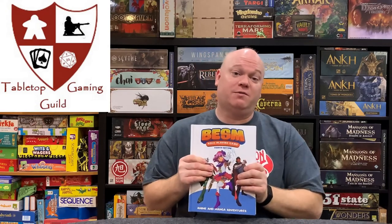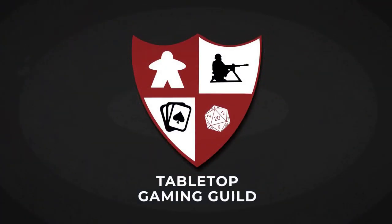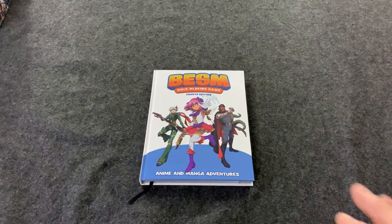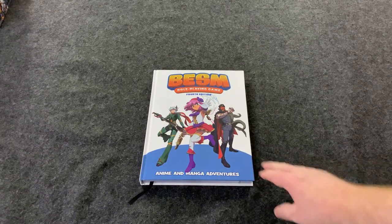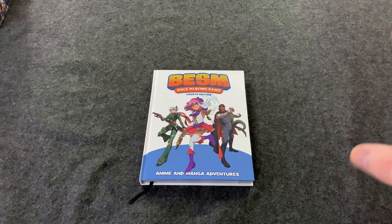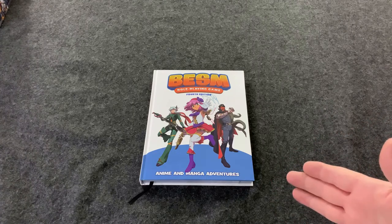And then we'll come back and I'll give you my final thoughts. So we're going to take a look at the Big Eyes, Small Mouth role-playing 4th edition game, and what you're going to get with this core rulebook. A couple things I'll mention: Big Eyes, Small Mouth has a rulebook called Naked, which is a thinned-down version of this book to get you started faster.